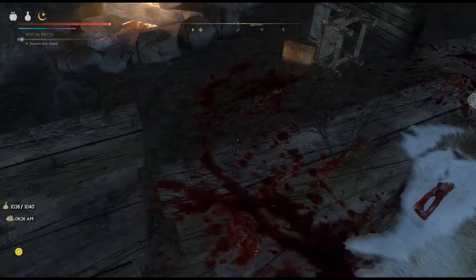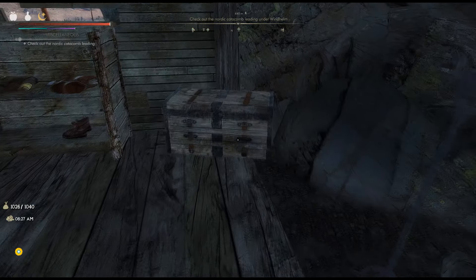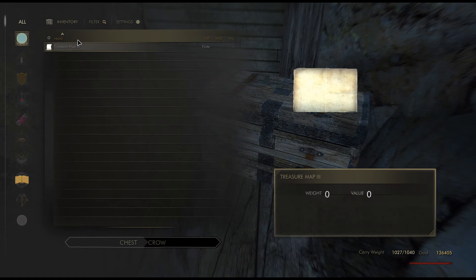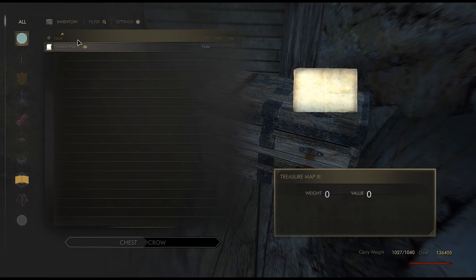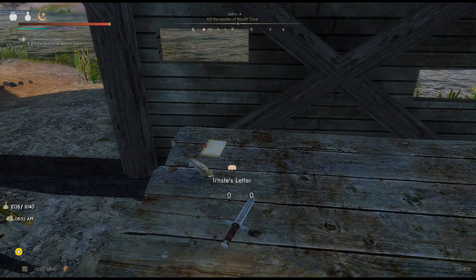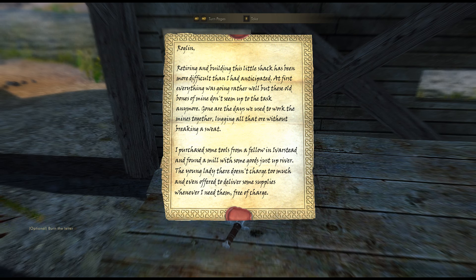Alright, so let's check this shack. We have a treasure map. There's a note. Retrieving — rebuilding this little shack has been more difficult than I had anticipated. At first everything was going rather well, but these old bones of mine don't seem to hold up to the task anymore.